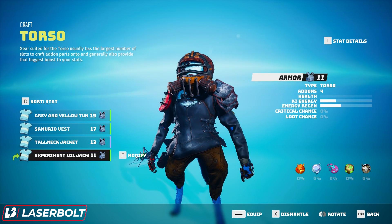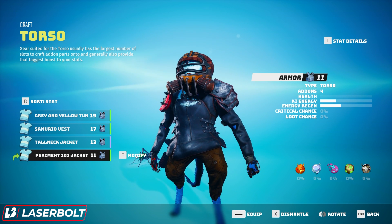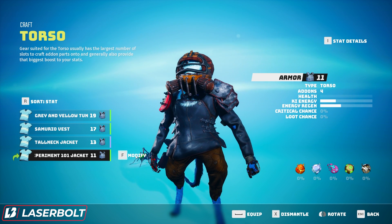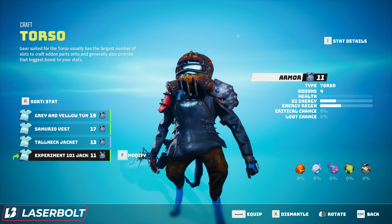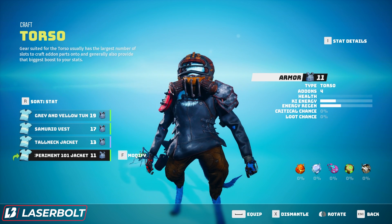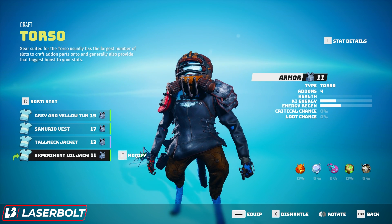Another really cool feature is that the game gives you five different armor slots. You can equip different armor sets — for example, one set optimized for fire-heavy zones and another built for cold resistance — and swap between them as needed depending on the area you're heading into.